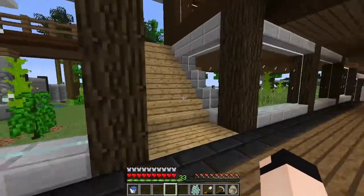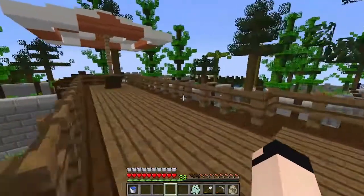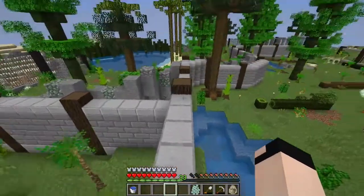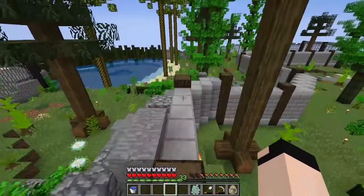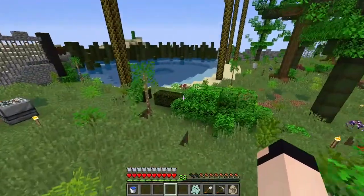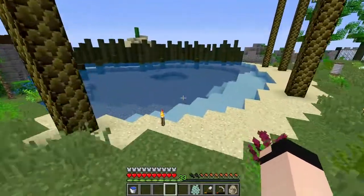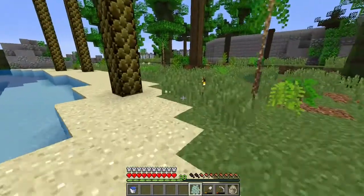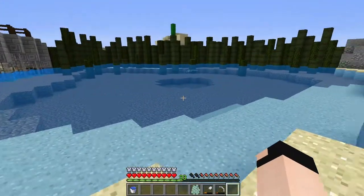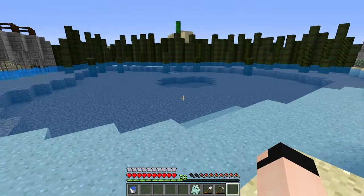Since we have two we can tame them both. I'm just gonna sneak past here. I also placed some more of this around. Look, he's swimming — I knew they could swim but it's so freaking cool to see. Alright, I'm first gonna hatch this one. There we go, look at him go. Oh, it's so adorable.